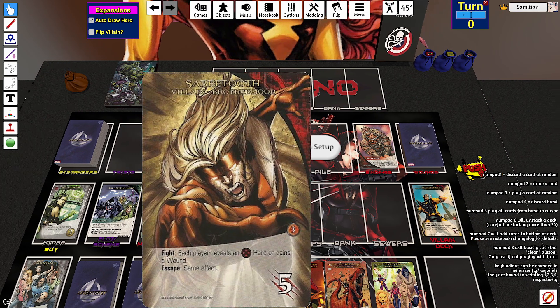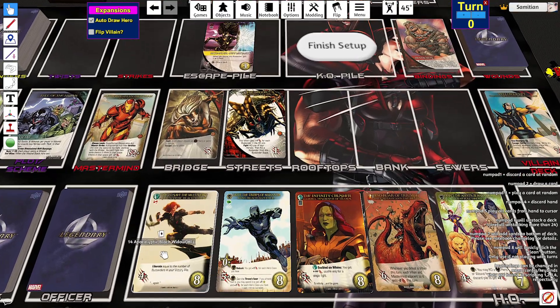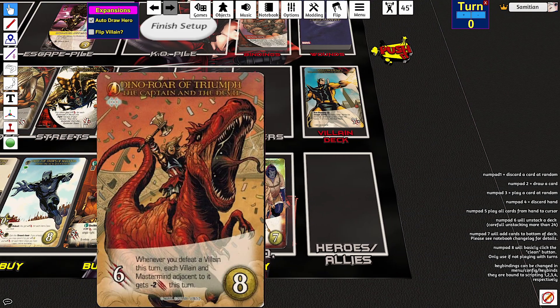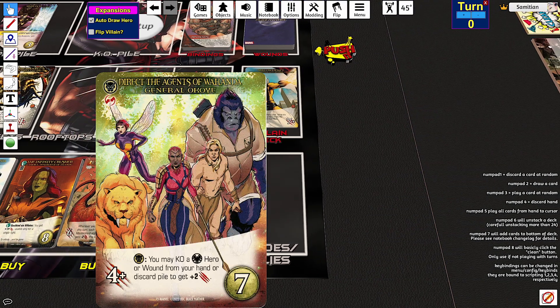We're also facing the Brotherhood and the Brood. Playing as Apocalyptic Black Widow, King Black Panther, Gamora Destroyer of Thanos, Captain and the Devil, and General Akoye.